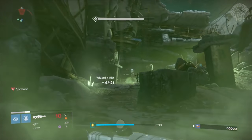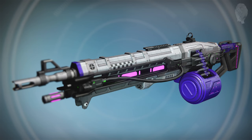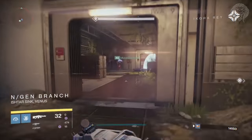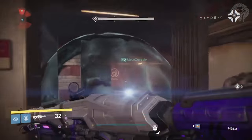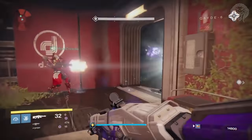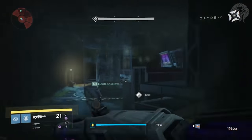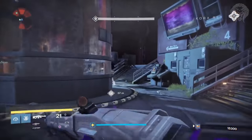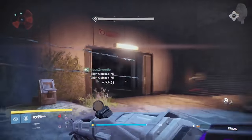The Thunderlord variants are actually new exotics as separate weapons — the Abaddon is the solar version and Nova Mortis is void, and you can see them right here. Both the void and solar versions will have their own exotic quest to obtain, which is cool. I'm not sure how you trigger the quest in the first place, but these are going to be two missions which should be a lot of fun, and I imagine they'll give you some cool lore about the Thunderlord as well as why these elemental versions exist.